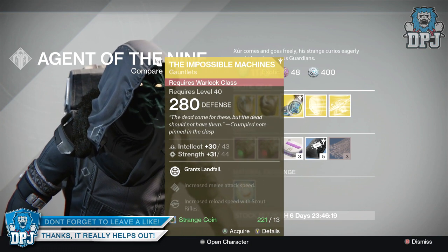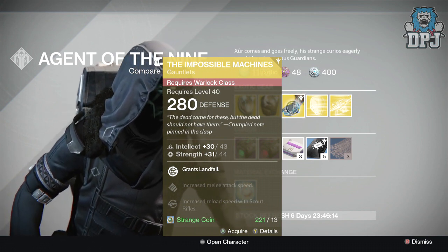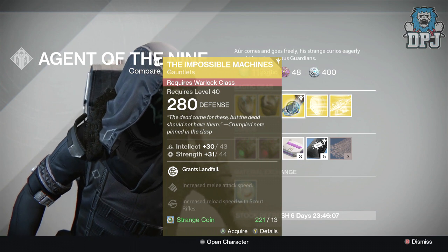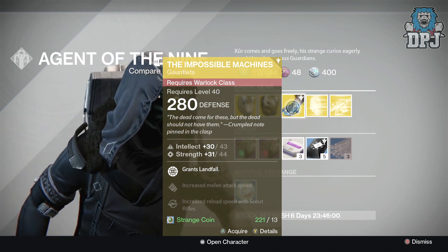For the Warlock, we have the Impossible Machines, offering 280 defense and costing 13 strange coins. These also offer 43 intellect and 44 strength. Mods are: grants Landfall, increased melee attack speed, and increased reload speed with scout rifles.